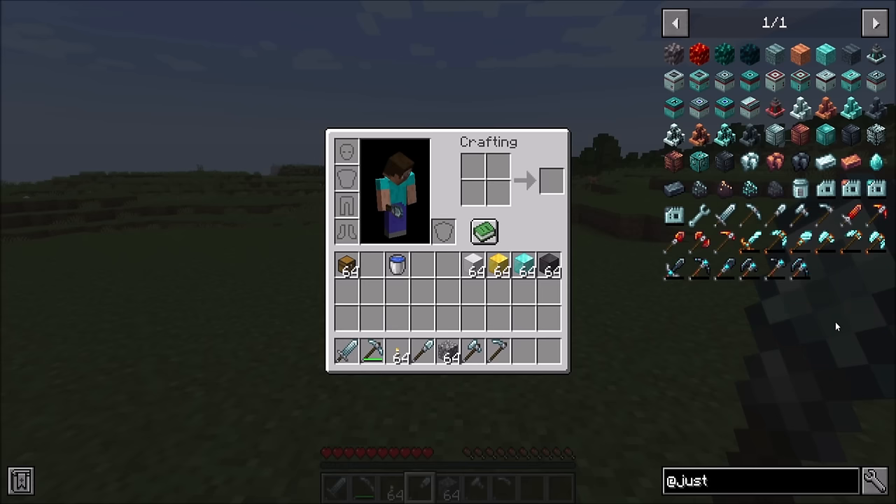Just Dire Things started out as a collection of miscellaneous random things that I wanted to have in the game, and then it just kind of snowballed. I was having so much fun adding new features and items. It's not even close to done — I've got at least twice as much content planned as is currently available. That said, I feel like now it's pretty stable enough to put out there for you guys to try. It's currently in beta, available on Curseforge — I'll put the link in the description.